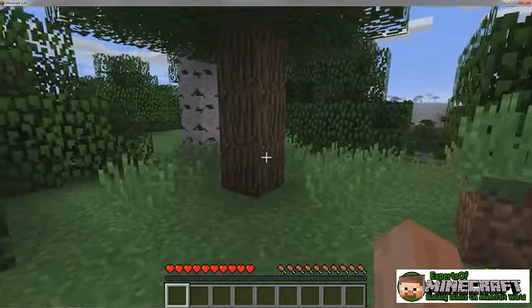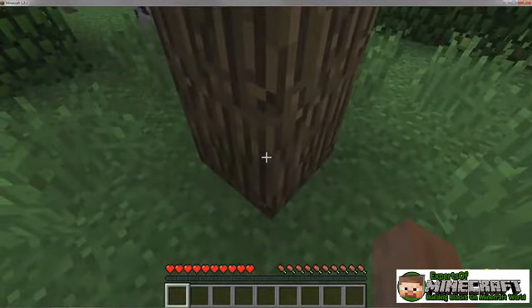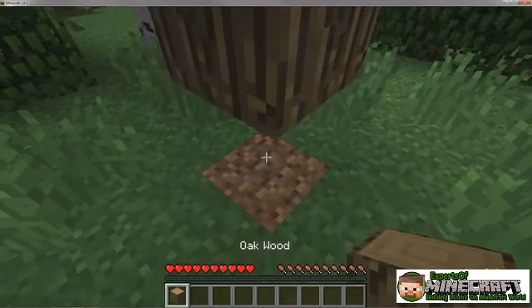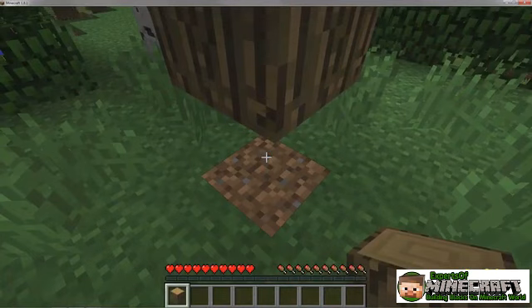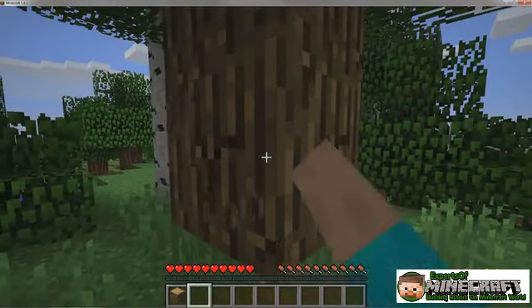To start building, you'll need to harvest some trees. Walk up to a tree, position the crosshair over a block in the tree, and click and hold the left mouse button to start punching the block until it breaks. Your new wood block should come directly to you, but if you're too far away, just walk up and collect it. That block is added to the inventory at the bottom of the screen.